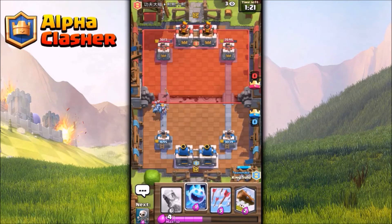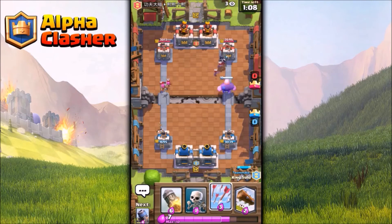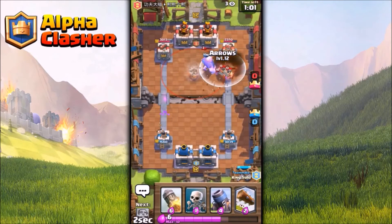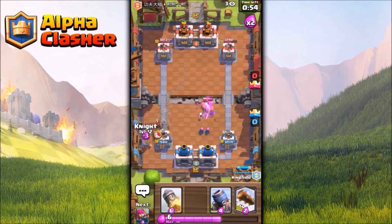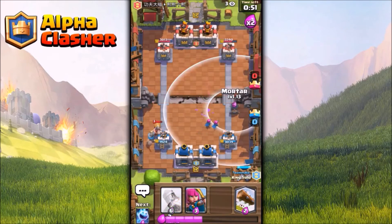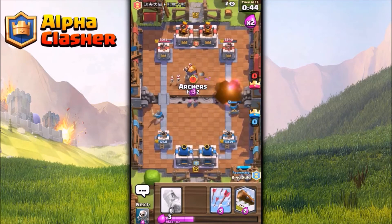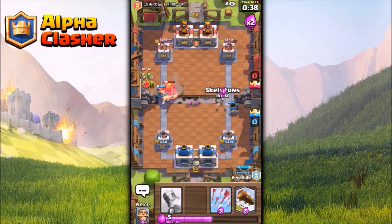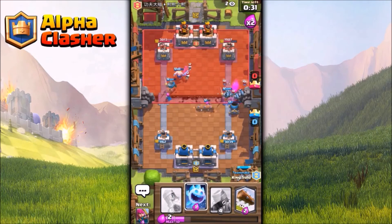Minions for that knight, and my friend plays a giant — I have to back up that giant. If they place three musketeers I'll straight away rocket them. My friend fireballs — that was a value fireball — and I arrow that too. Skeletons and archers for the allied barbarians. The opponent comes with a miner, so knight for that miner. I place one more mortar as a counter push. Here comes their royal giant — my friend probably has allied barbarians — and the royal giant won't get any hit on my tower. The skeletons distract the knight before it can damage my mortar.